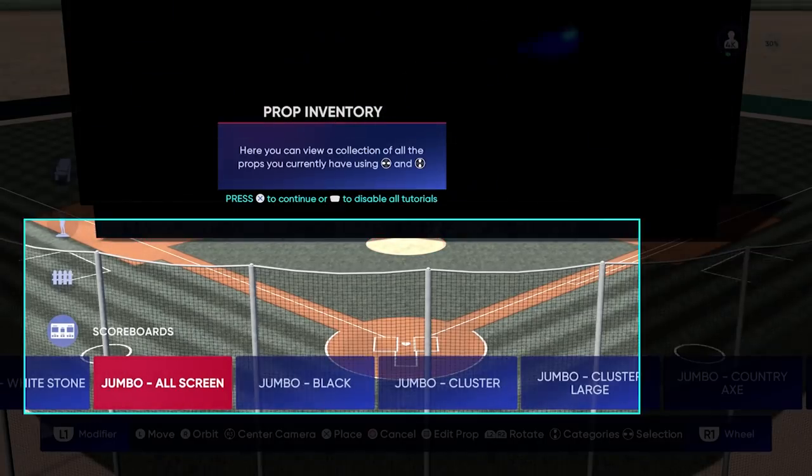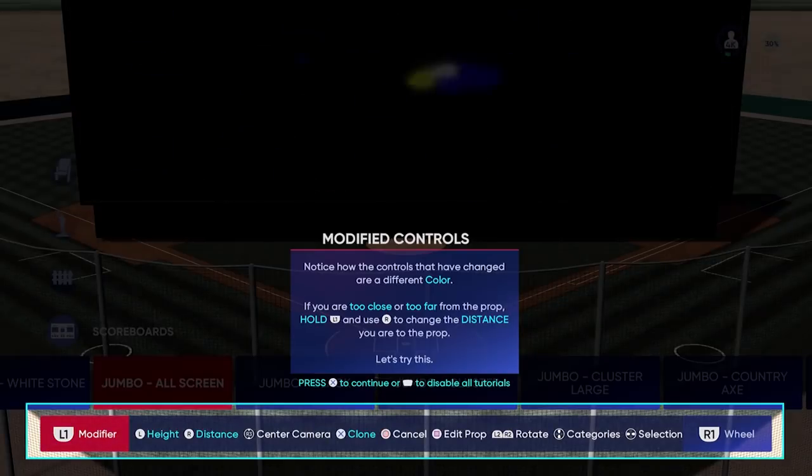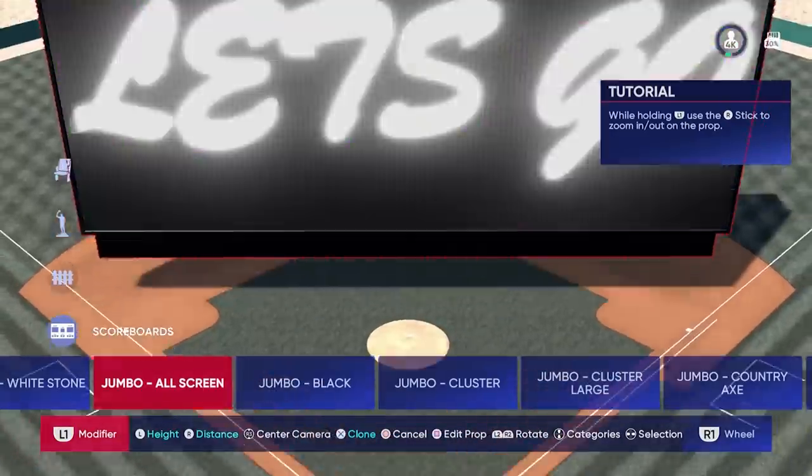When you choose a template or a canvas to start with, it takes you to this whole new tutorial. There's a modifier on L1 and a new wheel on R1. The first thing I started to look at — I wanted to jump in and check out the props.